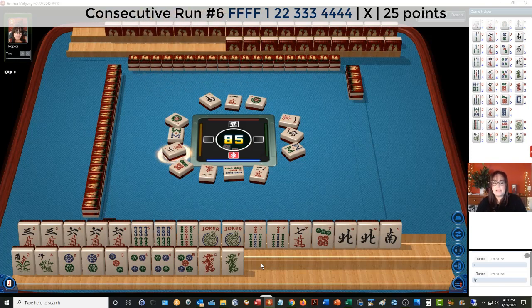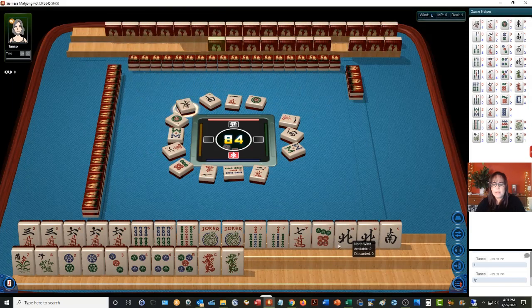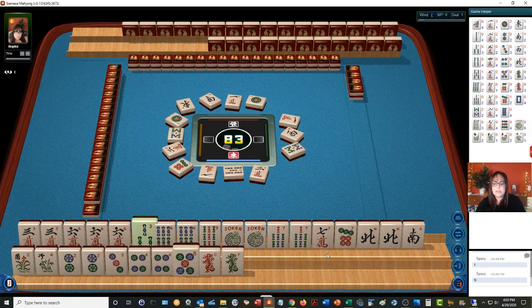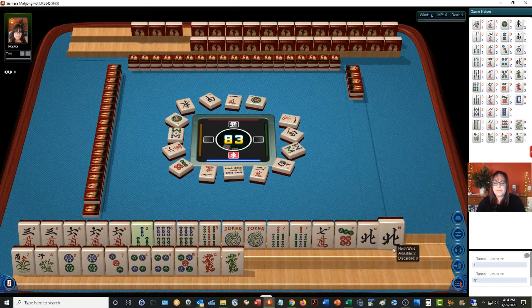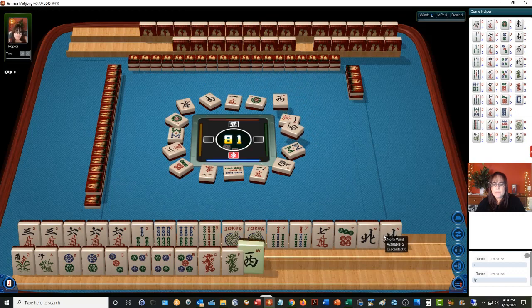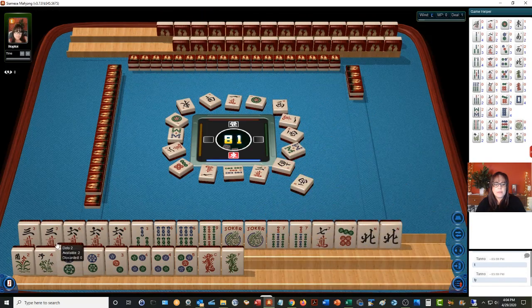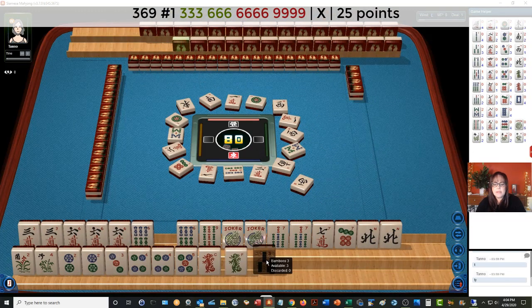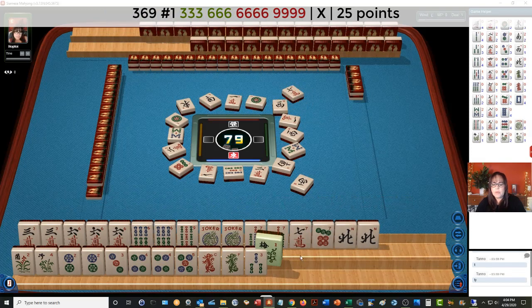There's some potential for the sixth hand down now under consecutive run. East wind — three of them. 3-6-9 potential there. Let's discard these winds. South wind. We could still maybe play 2-3-4 dragon. West wind. 3-6-9 potential up here. Most likely first hand. Seven characters — I'd like to try to make it pure if possible.